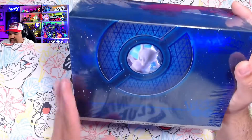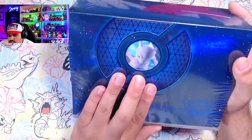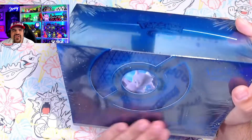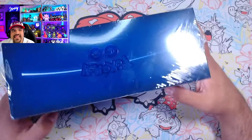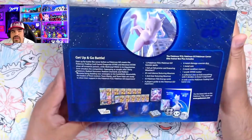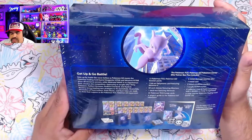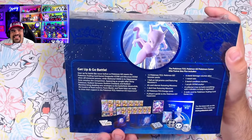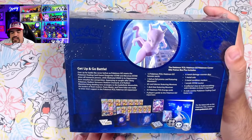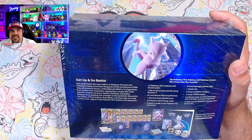So this looks super dope. You can see the little stars and I love that they put the Mewtwo card artwork just right flat center there. It's peeking in. This has gotta be probably the nicest Pokemon Go exclusive box because it actually is different than all the others. In a normal ETB, you get 10 packs in the Pokemon Go set. This specific box is special — it is a collector's type of thing.